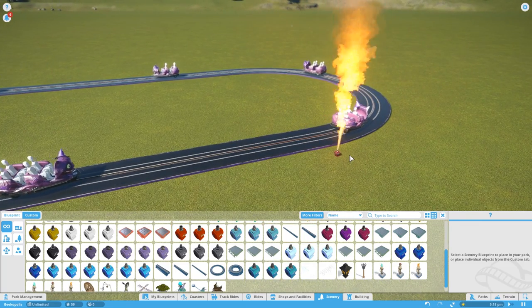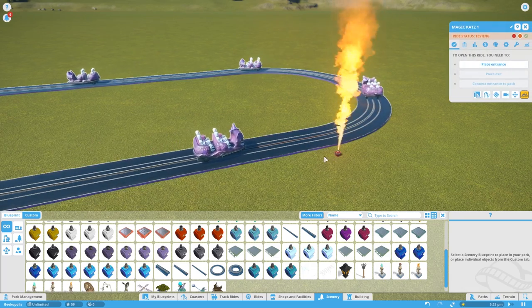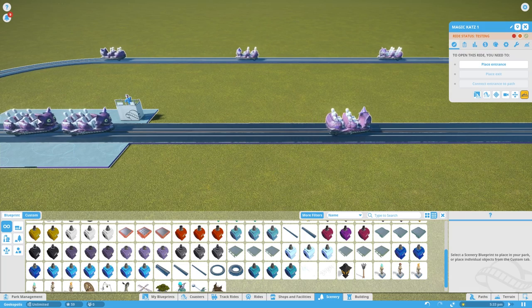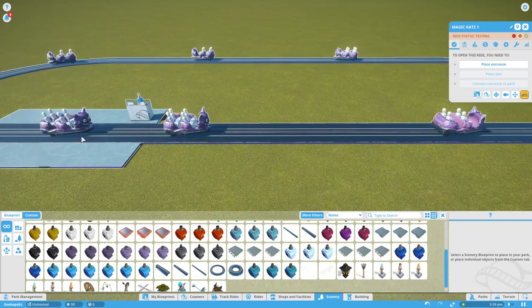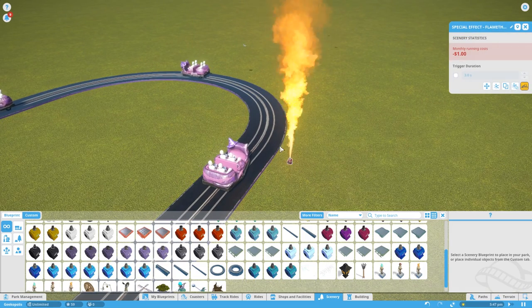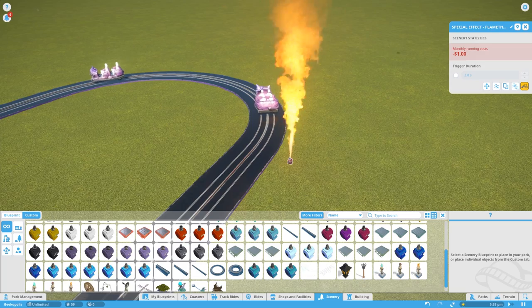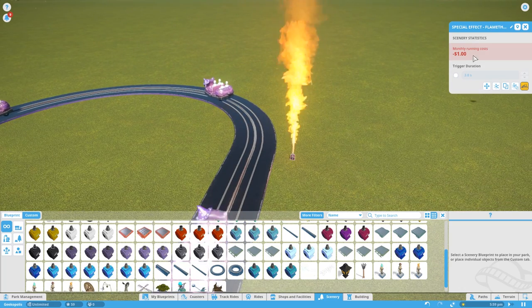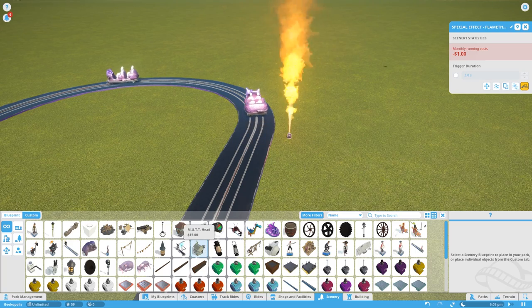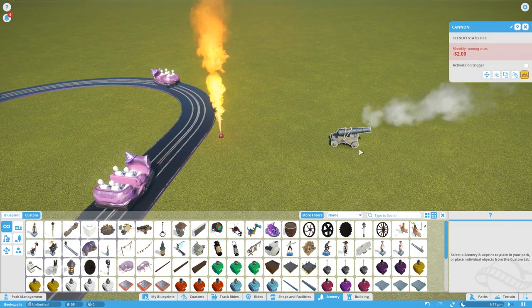The trigger item doesn't have to be attached to the ride at all — it's completely separate, although you can attach it to the station building. It doesn't have to be connected to the coaster through buildings. Click on it and you'll see 'Trigger Duration'. Sometimes the option is just 'Activate on Trigger' — we'll show you that with the cannon.